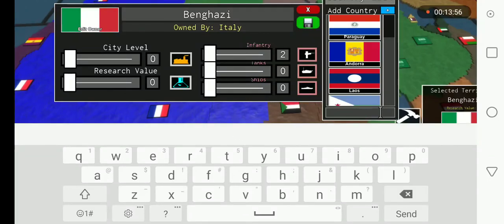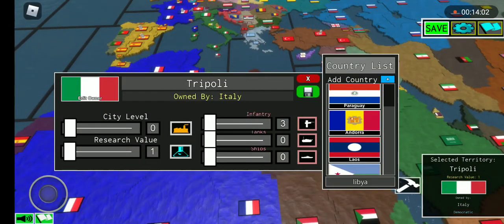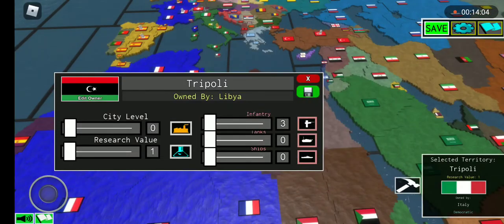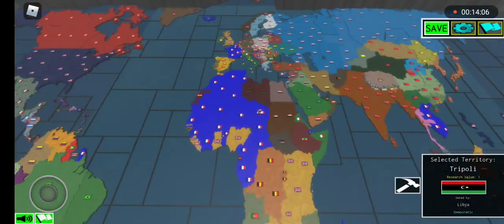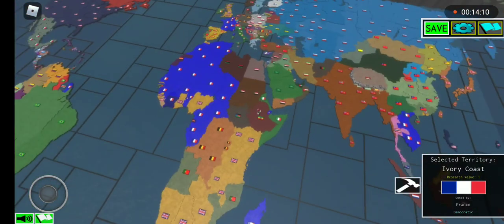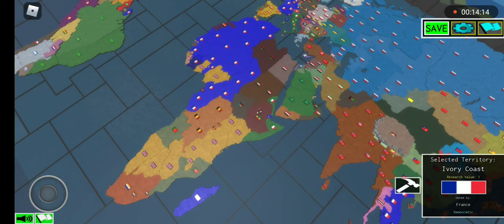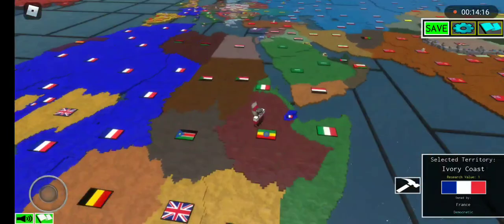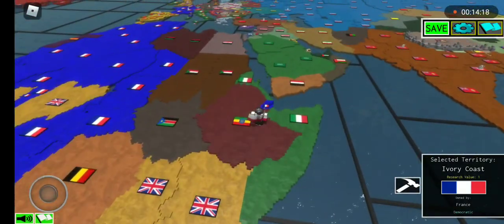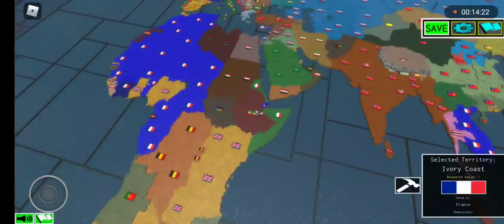Libya — Benghazi — will go to Libya, and Tripoli goes to Libya as well. We're going to do the Italian territories, then the British territories, then the French territories, then the Portuguese territories, then the South African territories, then the Spanish territories in that order. First we're doing the Italian.